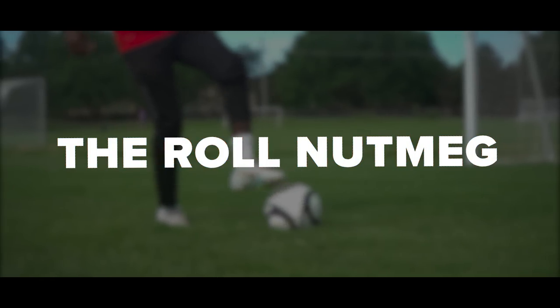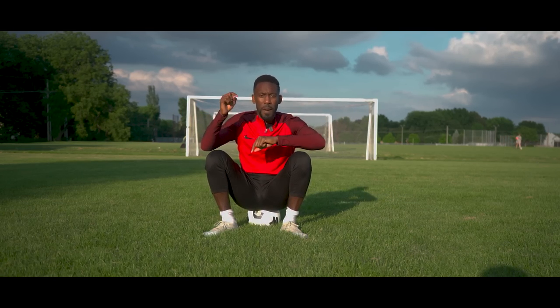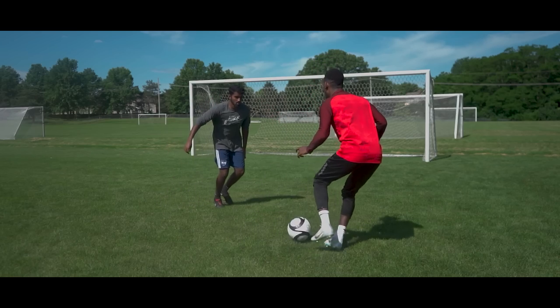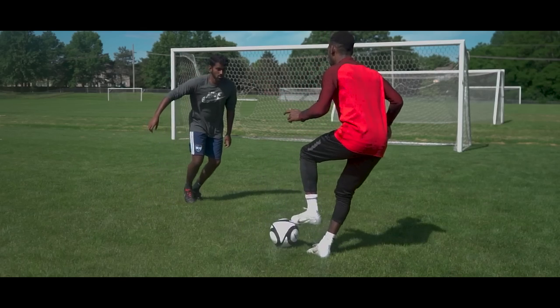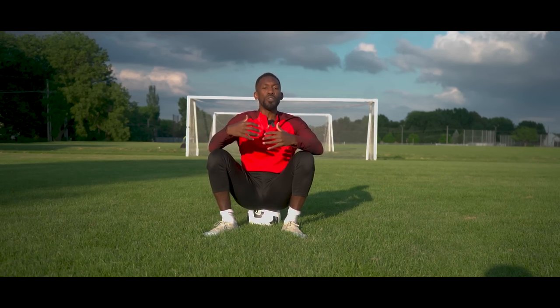In this next one, we're going to give you a nutmeg you can pull off in your game today. We told you we were going to teach you a meg that you can use immediately, and this is what it is — it's the roll nutmeg. Now, it's not any old roll nutmeg, because like we said, this is risky. What we want to do is, when you're standing up a player, you want to stop. Stop. Start rolling, moving to the side. That's how these great nutmegs work.